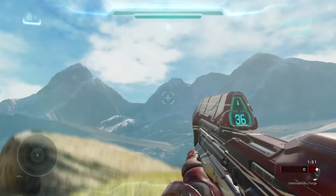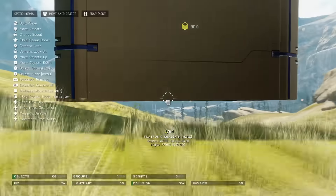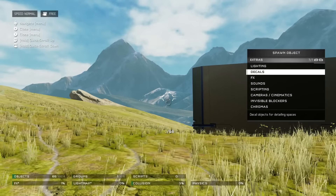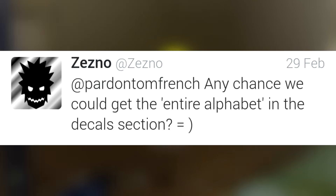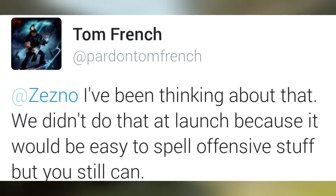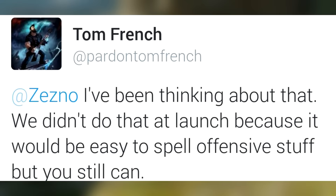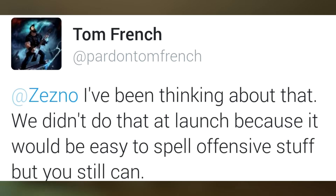So have you ever wondered why there is no full alphabet in the details section? You're going to figure it out right now. A user asked Tom, any chance we could get the entire alphabet in the details section? And Tom said, I've been thinking about that. We didn't do that at launch because it would be easy to spell offensive stuff, but you still can.